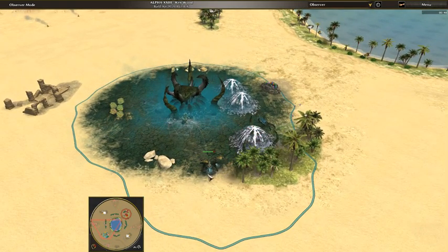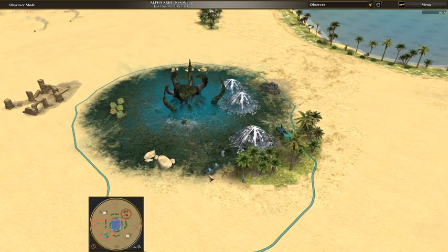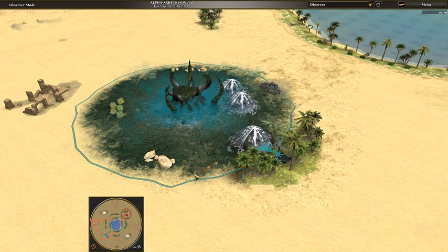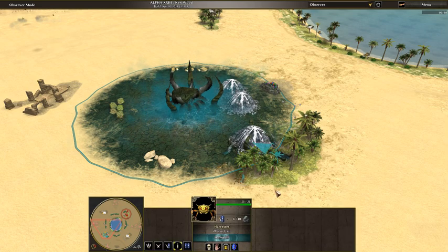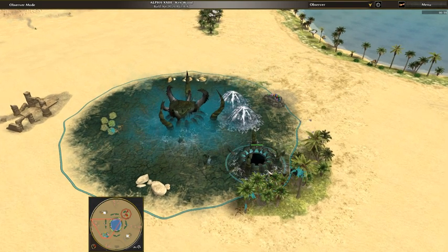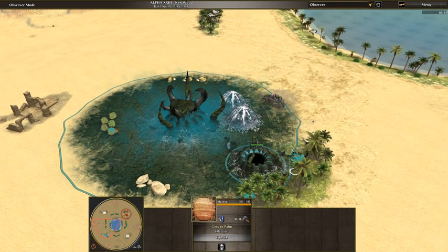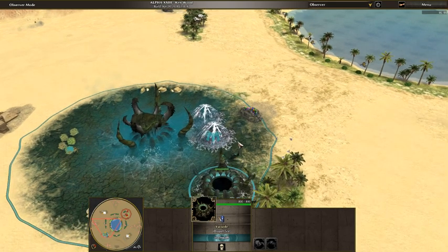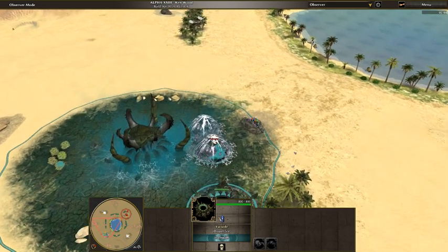As soon as those 5 eggs are hatched — or whenever you want to hatch them, I would prefer you get them out as soon as she plants them — you're going to want to turn them into harvesters. And these harvesters are going to be going onto the wood. And you see here the Goma queen helping out the hive keeper with this vacuole, to get that drop-off up.